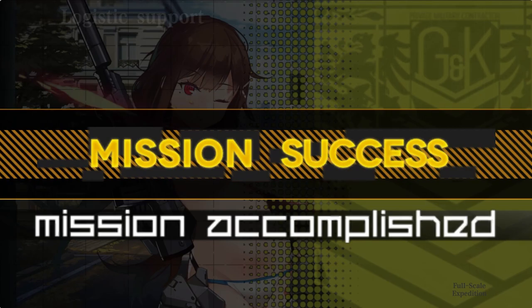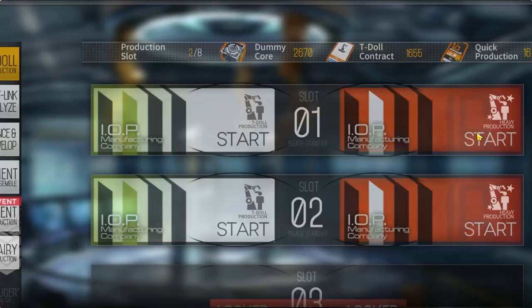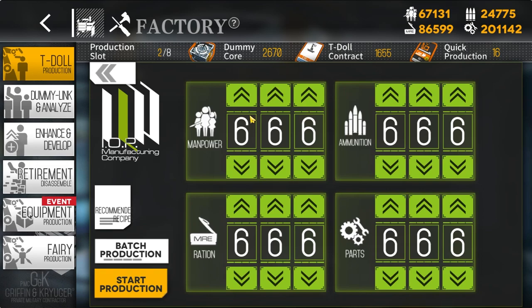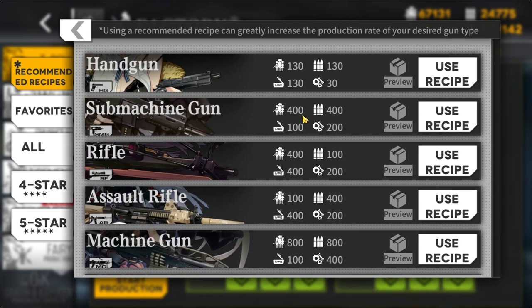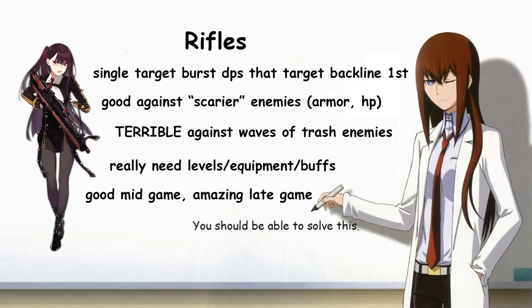Besides battling, you'll also use resources for crafting T-Dolls. Go to the factory and click to bring up a recipe screen where you dump resources in exchange for a T-Doll. It's usually smarter to use the game's recommended recipes. Assault Rifles are your go-to DPS as a new player, excelling against low-armor enemies in early game. Rifles are high burst damage DPS that target enemy backlines first, better against scarier enemies but awful against waves of low HP enemies. Machine Guns are even more burst-focused but have terrible damage upkeep.